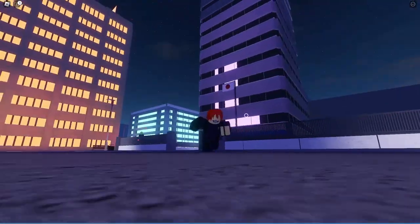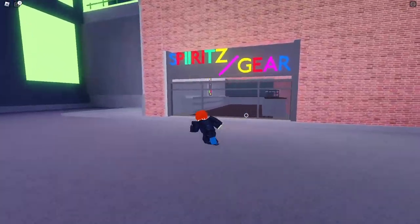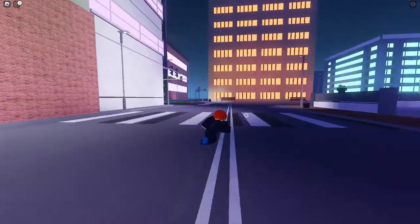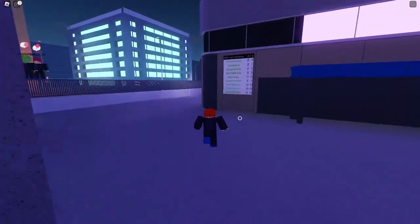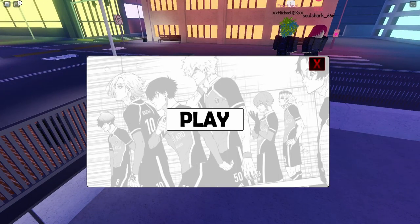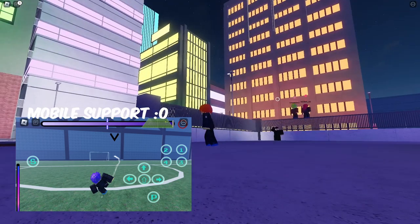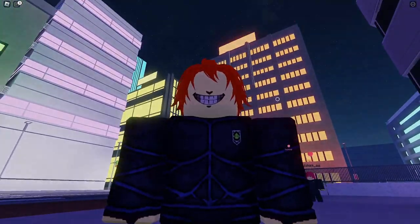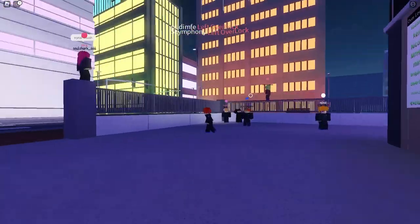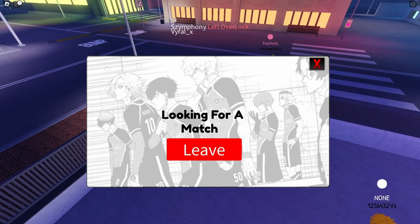Here is the HUD, which is really cool — this will be a shop, it's still not done. Here is the ranking system, which is pretty cool. And here is the quest menu where you queue for matches. Let's go play a match — you just interact, click play, and wait.